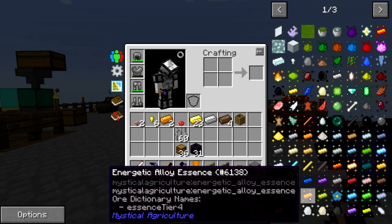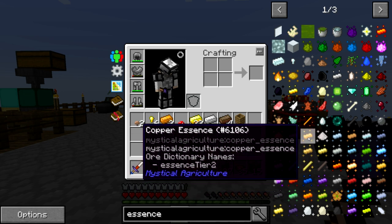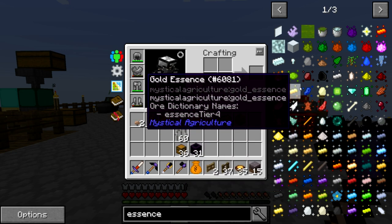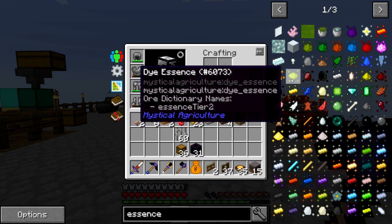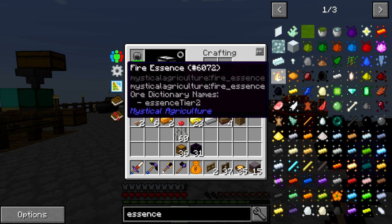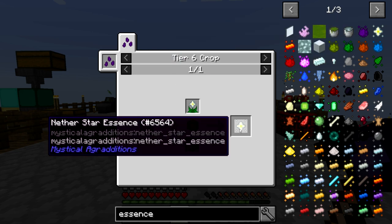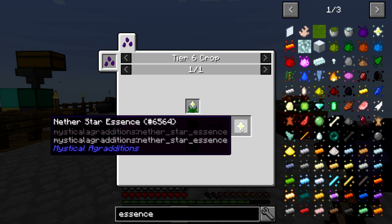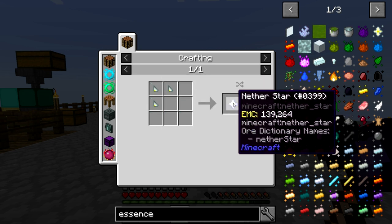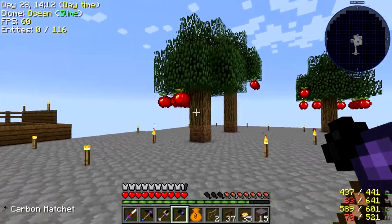You can grow energetic alloy, cobalt, nickel, iron, tin, bronze, silver, lead — pretty much anything. Dyes, obsidian, fire — you can grow fire, guys! Nether stars — you can grow nether stars with nether star essence. You can make a nether star shard, and three of those make a nether star. So you can literally grow nether stars, which is amazing.